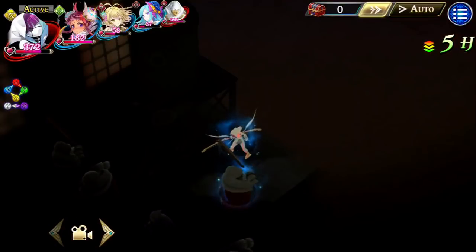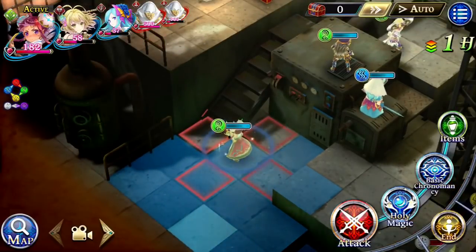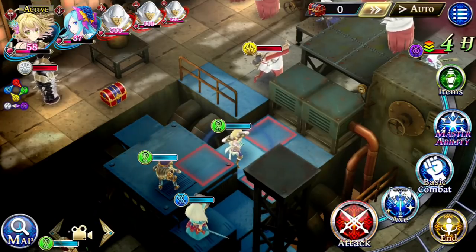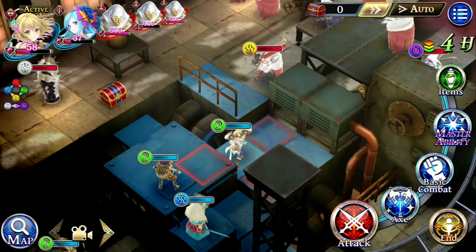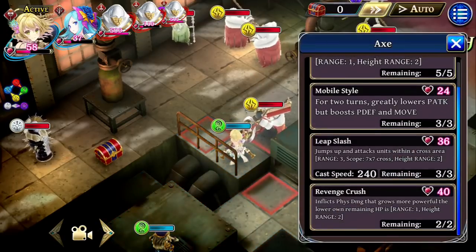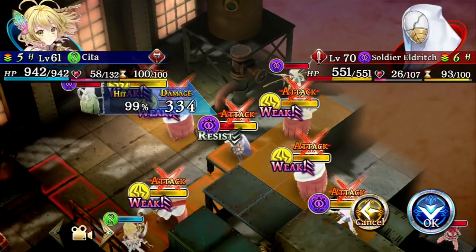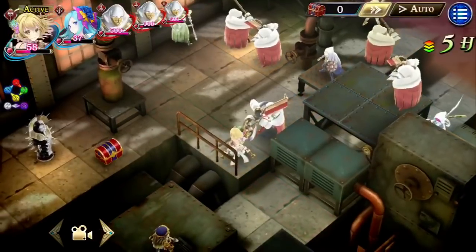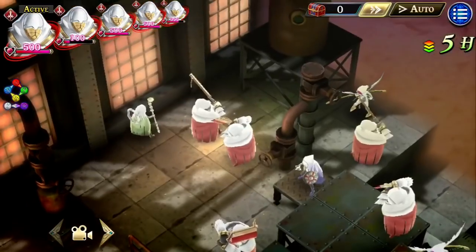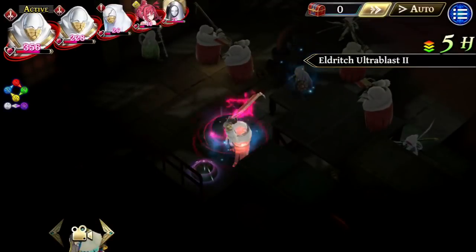Most of the enemies on this map are thunder, so wind is definitely the element you want to bring. Check this out — look at how they're lined up. It's so obvious they wanted you to do this. You go to your axe abilities, do leap slash, click on this guy right here, and look how many enemies you can hit at one time. They don't even really try to move. It was clearly designed with this ability in mind — they're trying to make you use Sheeta, and I have no complaints. It's a really cool strategy.